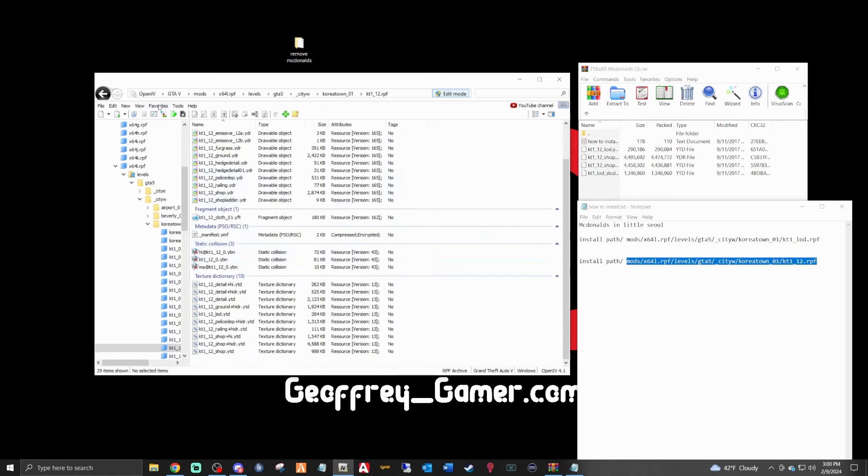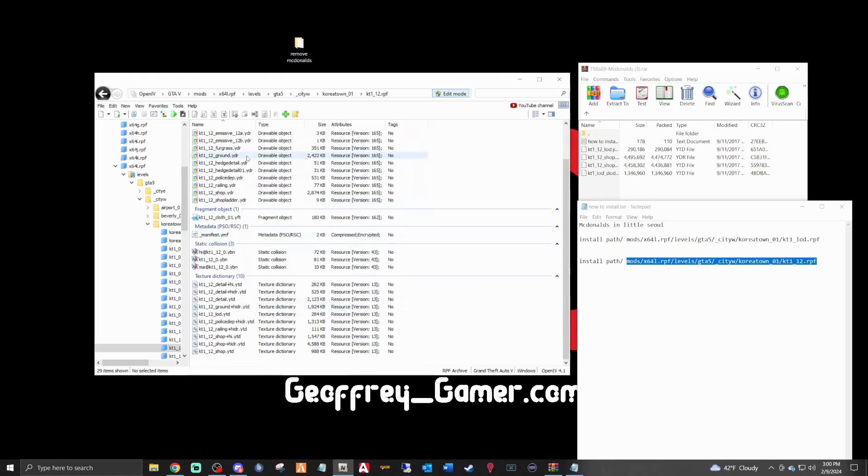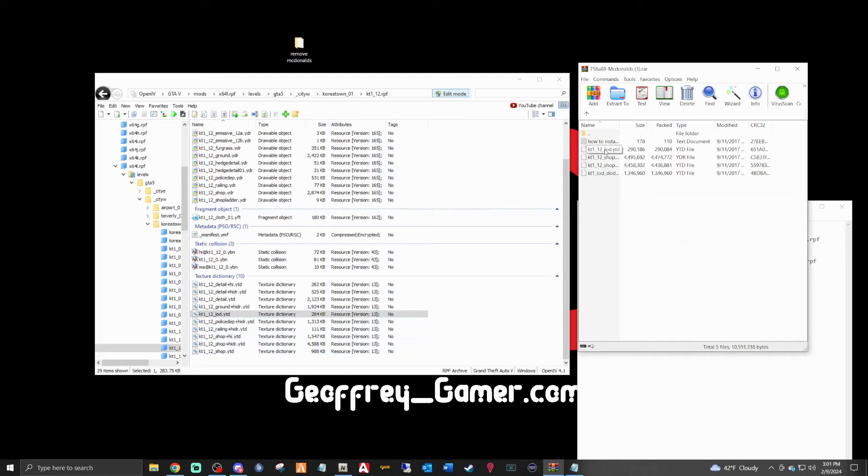Go to Favorites again, click Add to Favorites, and name this 'McDonald's 2' — you could also name it kt1_underscore_12 to make it easier to remember. Now we've got both locations saved. Here you want to look for kt1_underscore_12_underscore_lod.ytd — that's the first file to back up. Take it and put it in your Remove McDonald's folder.